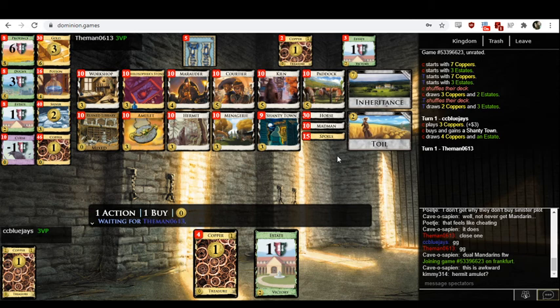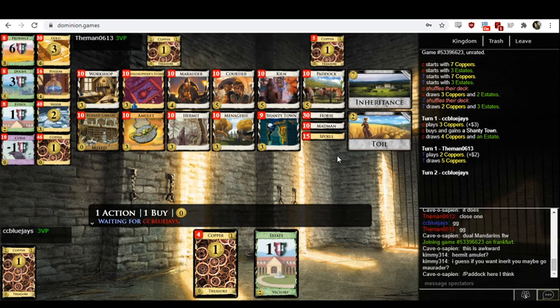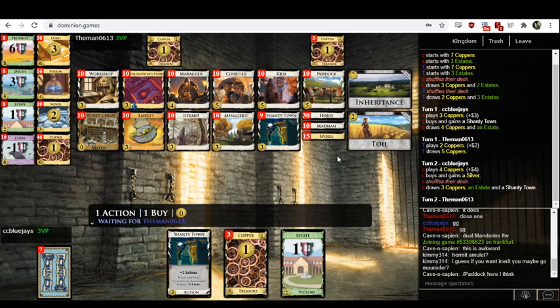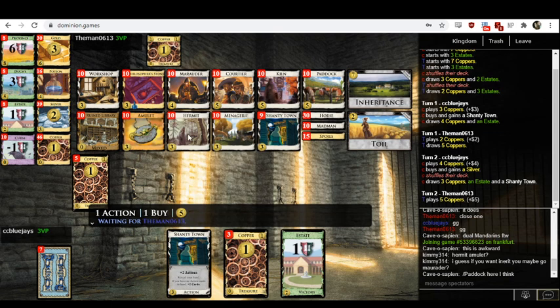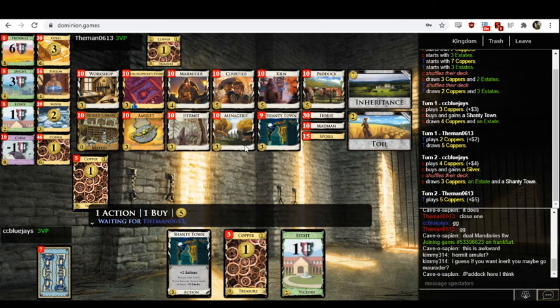The problem is those cards are not ones that get you super likely to hit seven really early. I could see Hermit-Silver, with the idea of trying to spike seven on the Madman turn. If I'm inheriting something, I'd probably inherit Menagerie — it's the most neutral card. If there's a card here costing four or less that I'd be willing to have a bajillion of in my deck, it would be Menagerie. Marauder, Amulet, Workshop, and Hermit are all terminal; Shantytown is a village but basically useless when you have a bunch of them. Menagerie, on the other hand, I'd be happy to have as many as I can.